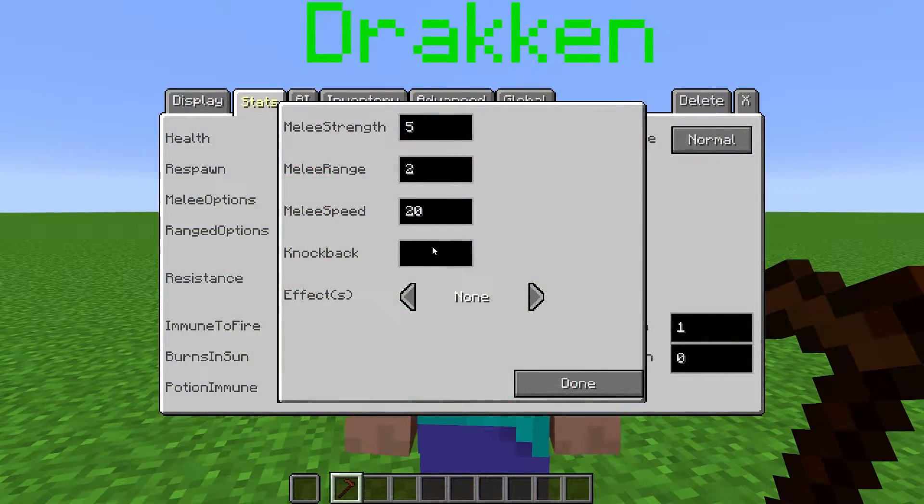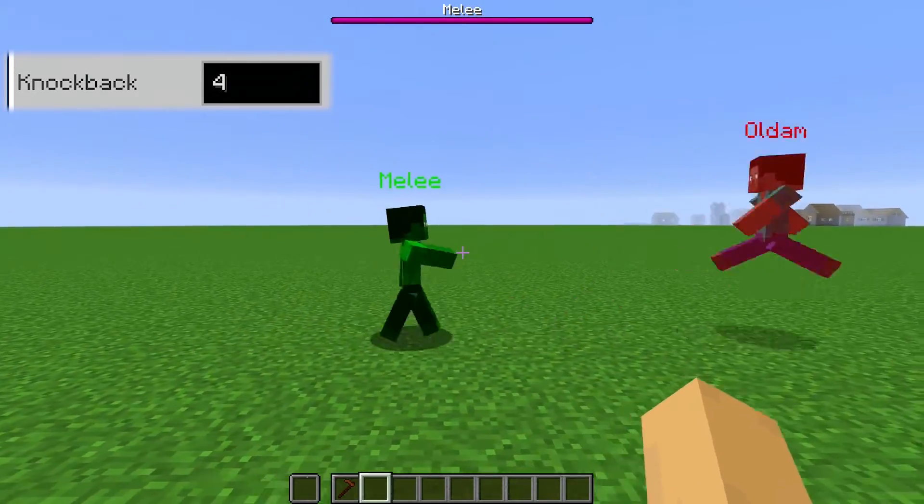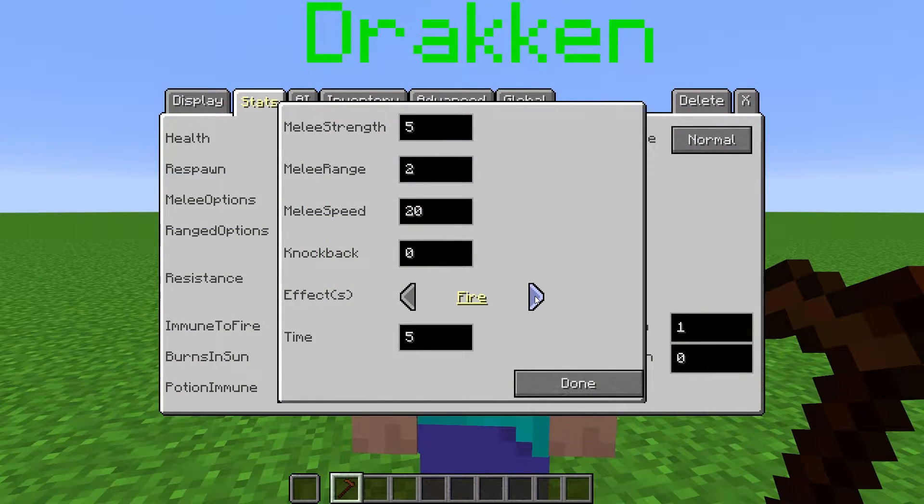Here you can change how far an entity is knocked back when hit by this NPC's melee attack. Here you can select an effect to be applied to the target when hit. The time is how long the effect will last in seconds, and Amplified will let you choose the potency of the effect.